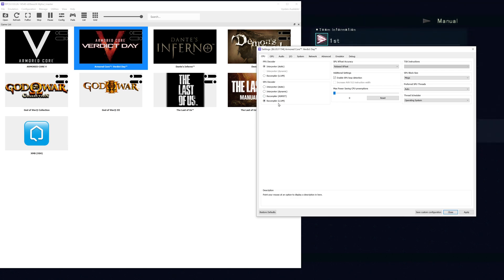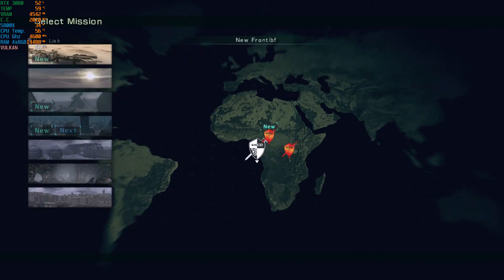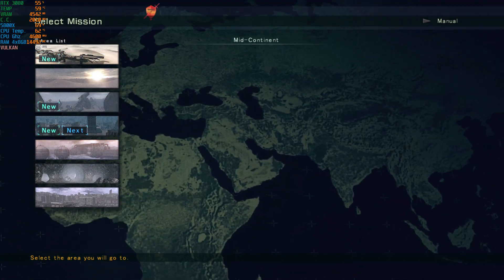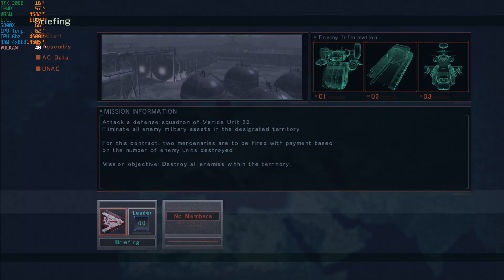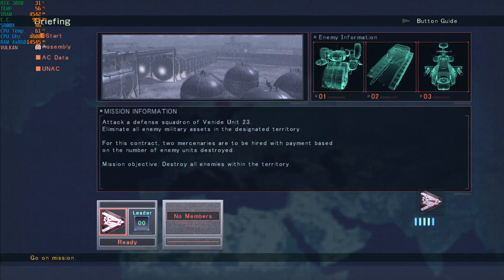If I stick with the recompiler and close this, I want to do a mission that I've done many times already, or one that I just did right now — it doesn't matter. I just did this one right now. No crashes whatsoever. As long as you stick with LLVM, you're going to be fine.